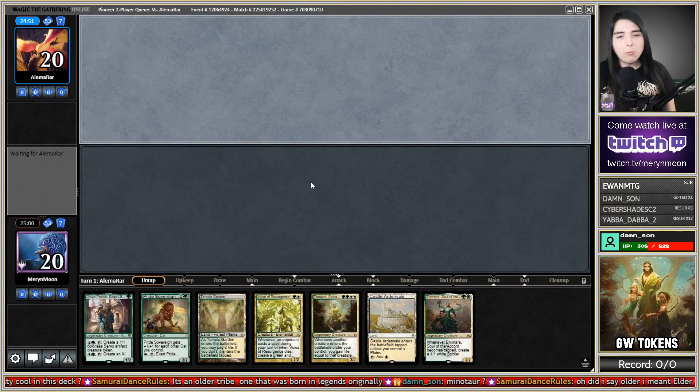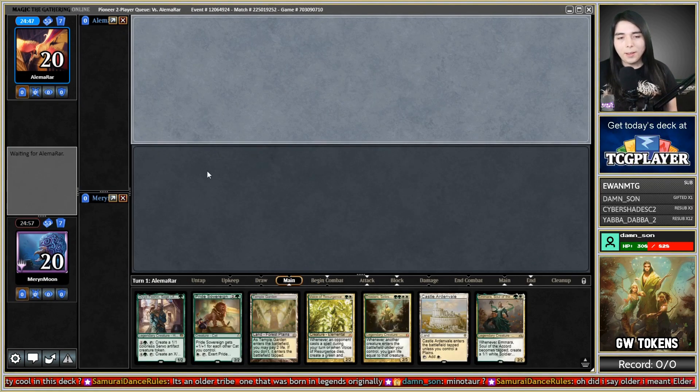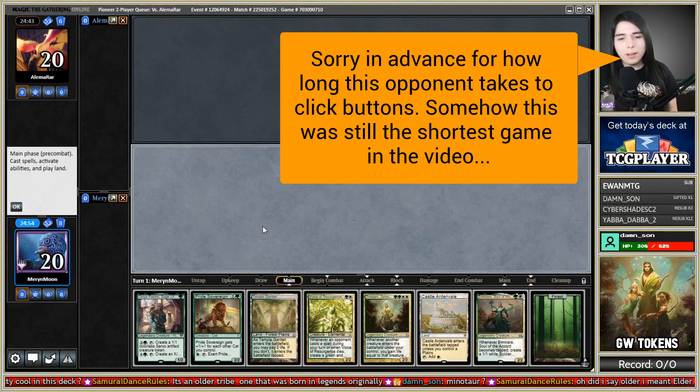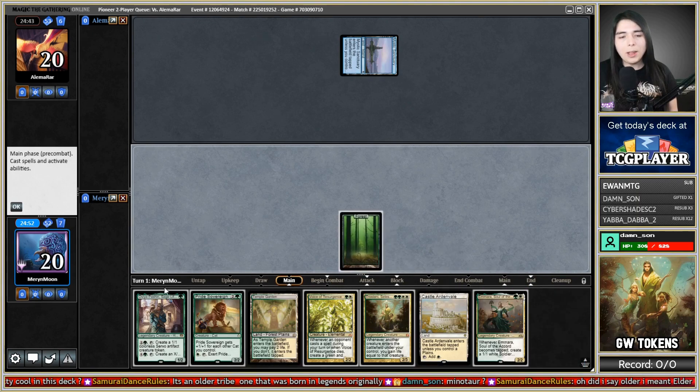Got a game here against Alema Rar, and we're going to be on the draw with some green-white tokens in Pioneer. I'll keep that hand. Got a turn one Via, turn two Voie Saramara — Mystic Sanctuary, that's dreadful. Now I know we're going to be here all day fighting Blue-White Control.